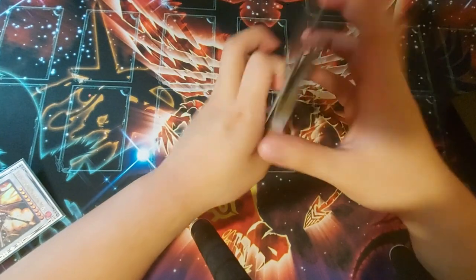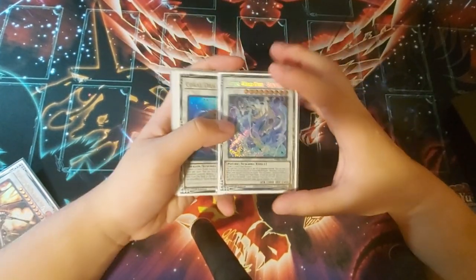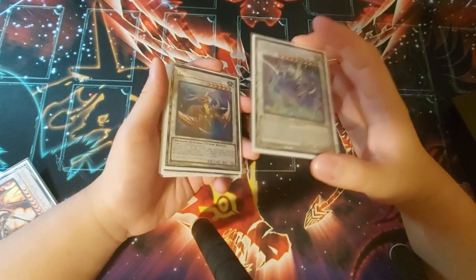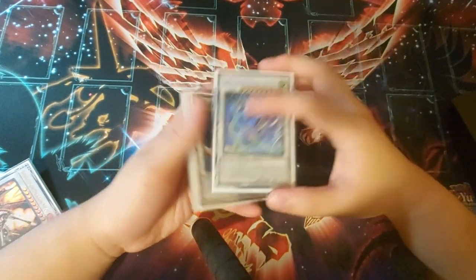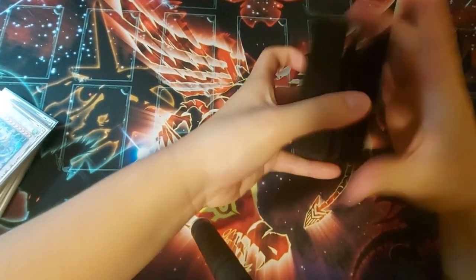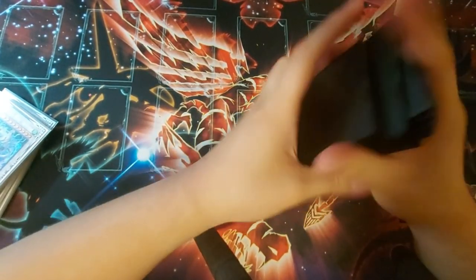Sometimes people underestimate Shenshen plus Chu-Chi. If you think about it, Shenshen can shut out some decks completely, and Chu-Chi is like having a Zoodiac Dryden on your board, which is just super, super powerful. Anyway, I'm going to finish shuffling up and we're going to be going first once again.